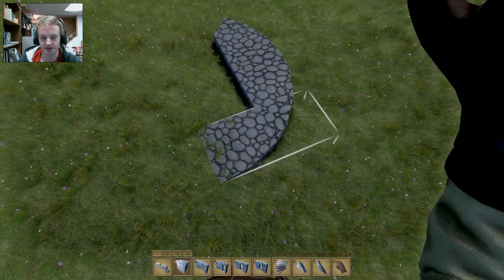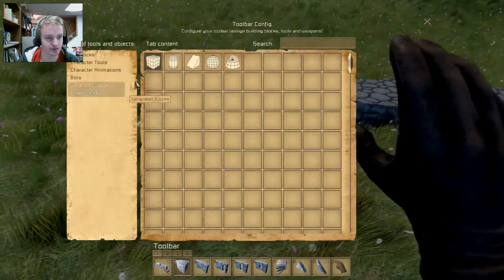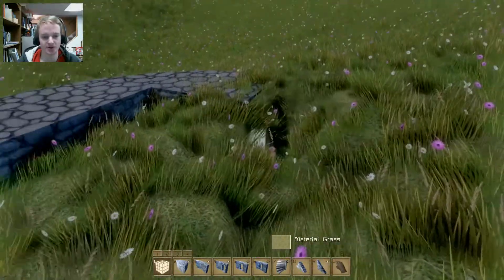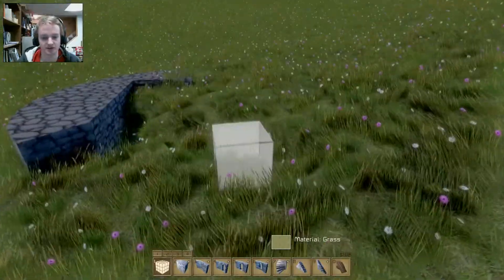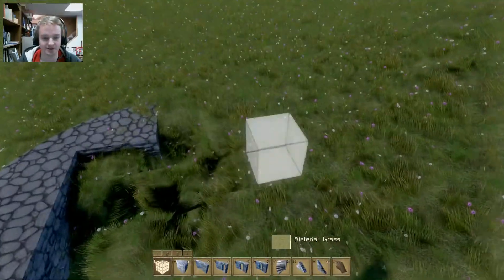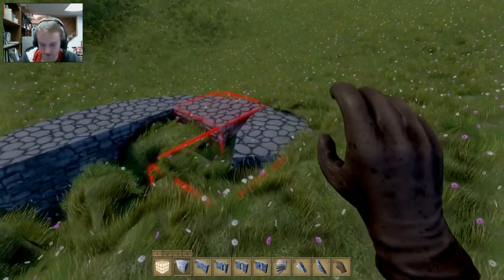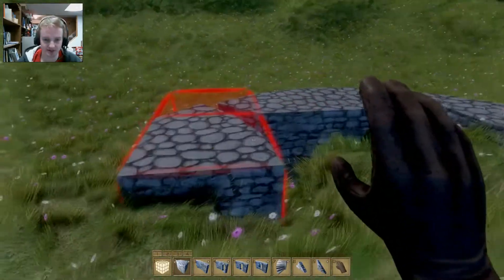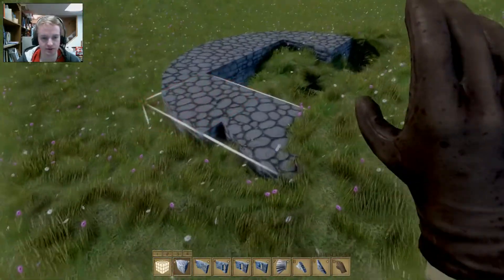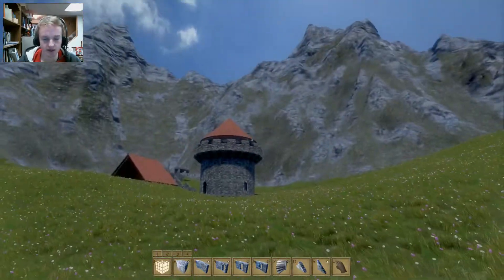We just continue to fit everything like so. We are actually out of terrain there — I need to clear some terrain. You basically just need to continue the cycle, building around and building around, until you get that nice circular shape.